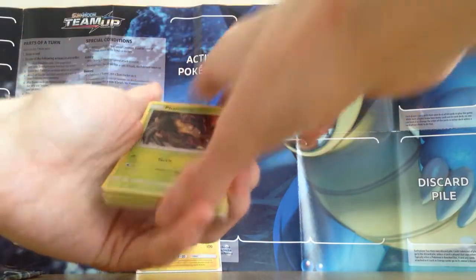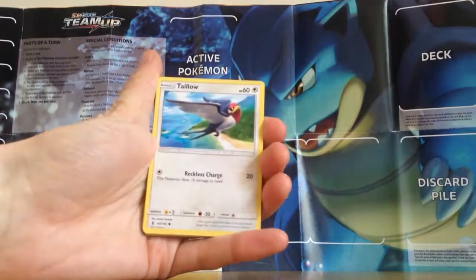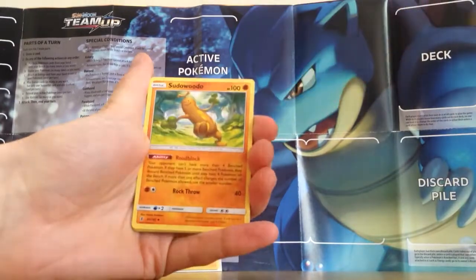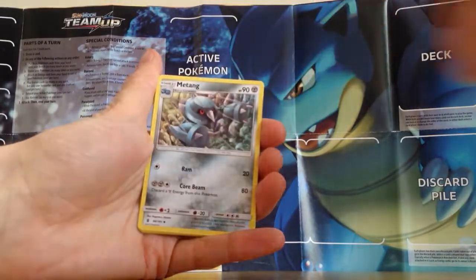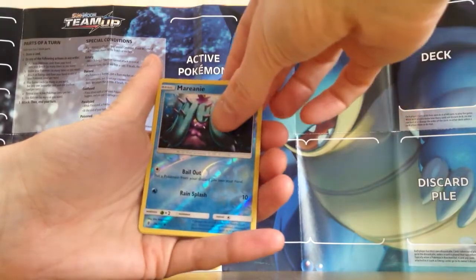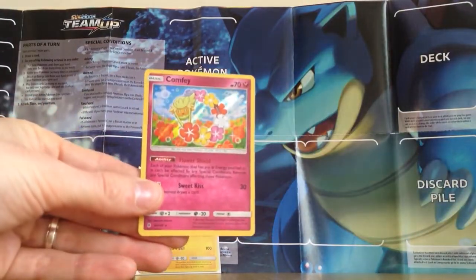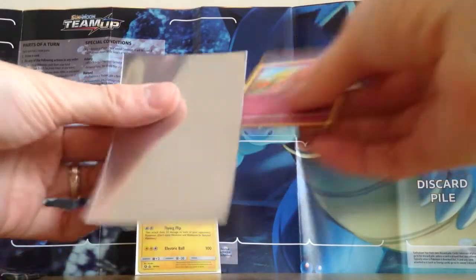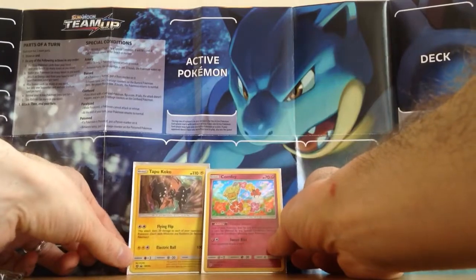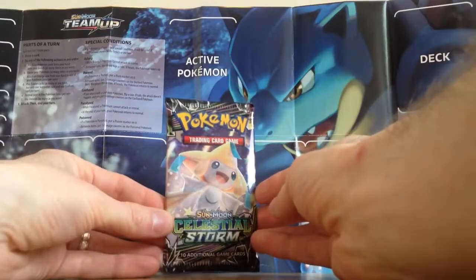Hopefully we can get at least something out of this three-pack blister anyway. Guardians Rising gives us Phantump, Talonflame, Wailmer, Trubbish, Jangmo-o, Fire Energy, Sudowoodo, Magikarp, Komala, a reverse holo of Marilli — that's just an uncommon — and the rare of the pack is a Comfey. So a nice holo rare out of the first pack, really nice looking card. Holo at the first pack, let's go into this Jirachi pack art of Celestial Storm.